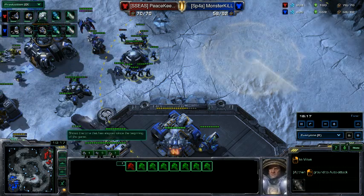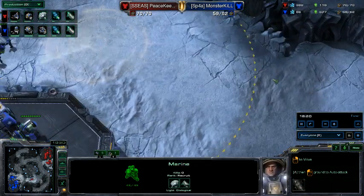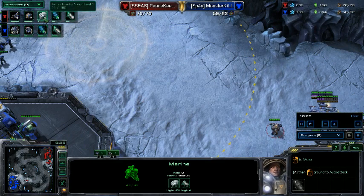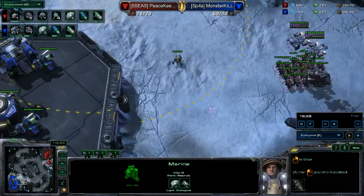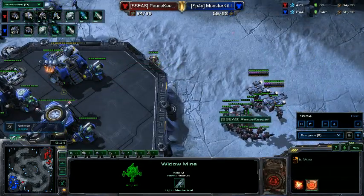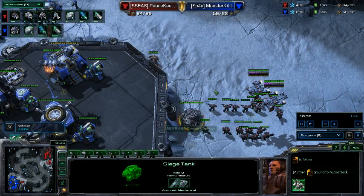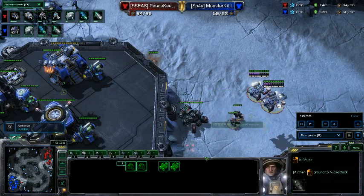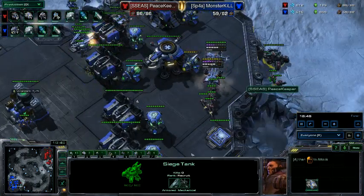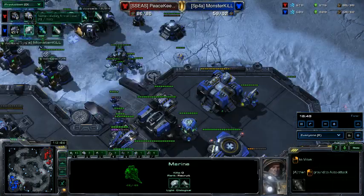Plus one attack is about done, and I have plus one armor coming as well as stim. I opt to go for an elevator play with widow mines leading in front. Loading up as many marines as possible, with a tank shelling from the bottom. This many marines will be quite annoying for him, especially with a tank to back it up, with two marines blocking the bottom path.